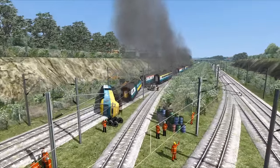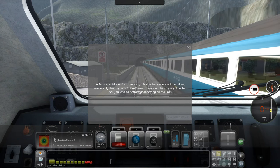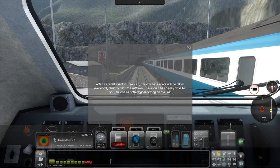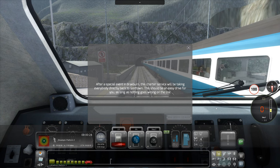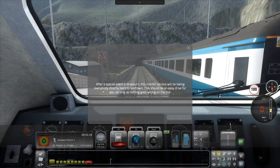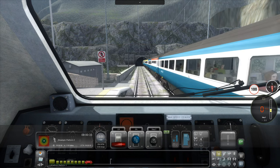That is not looking good. Oh, what a disaster. We're doing another route on Mirko Island. In the last video I played a route with the HST, and then the creator of the map, Alloria, recommended this scenario which is called Braeburn Direct. After a special event in Braeburn, this charter service will be taking everybody directly back to Gretown. This should be an easy drive for you as long as nothing goes wrong on the line.